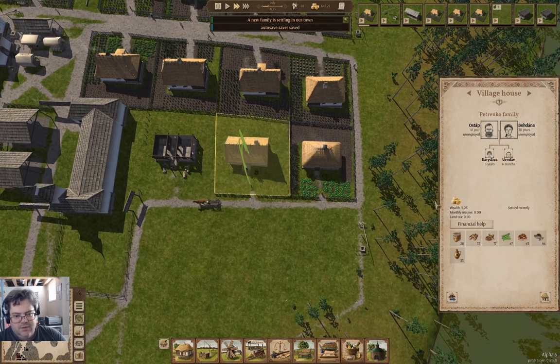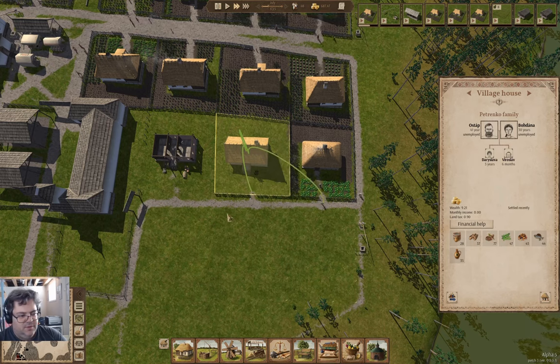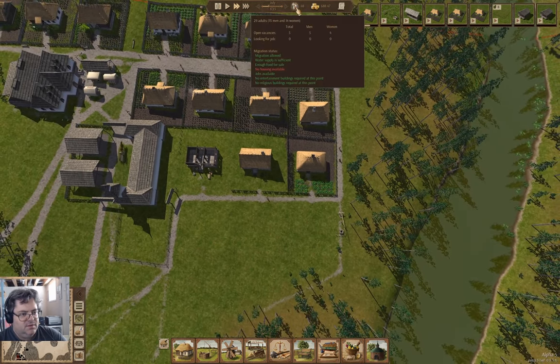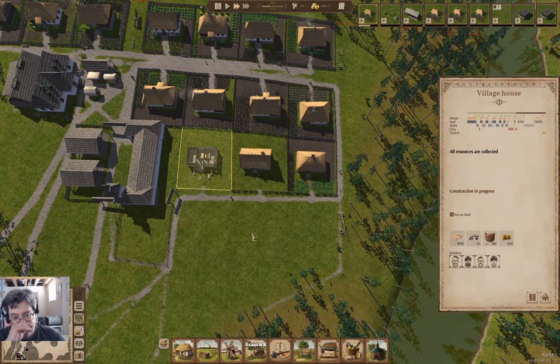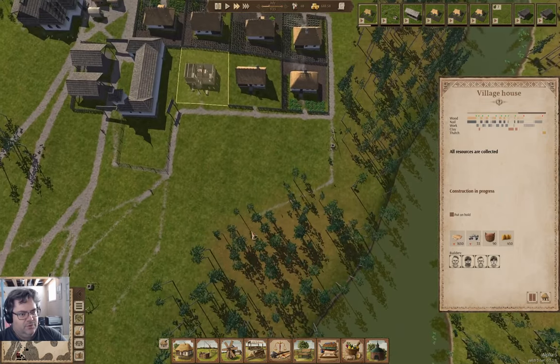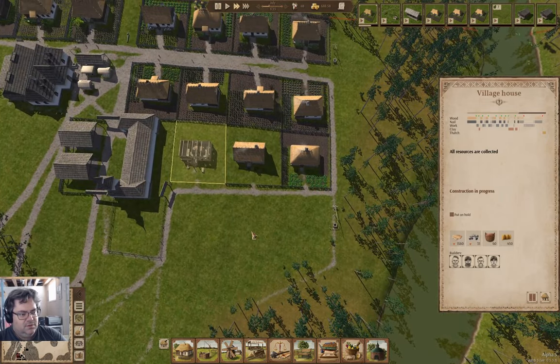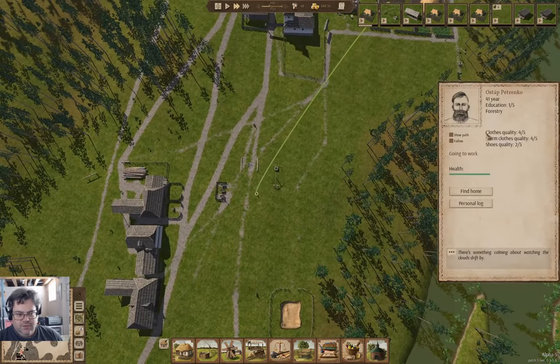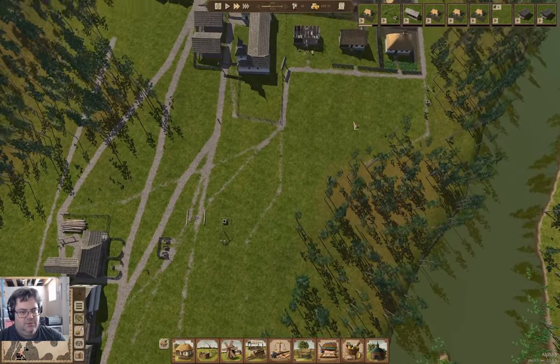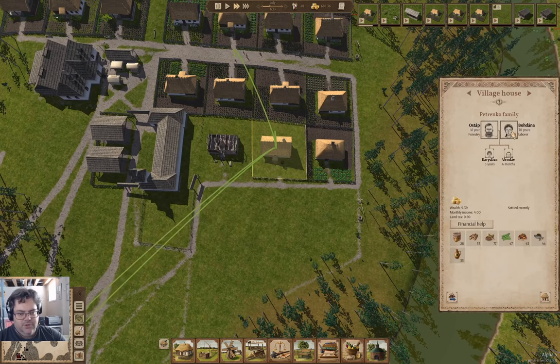A new family is coming. We've got two kids. We're short a house but not for long — this is going to complete relatively quickly. You're working at the forestry. Are you working somewhere? Laborer.